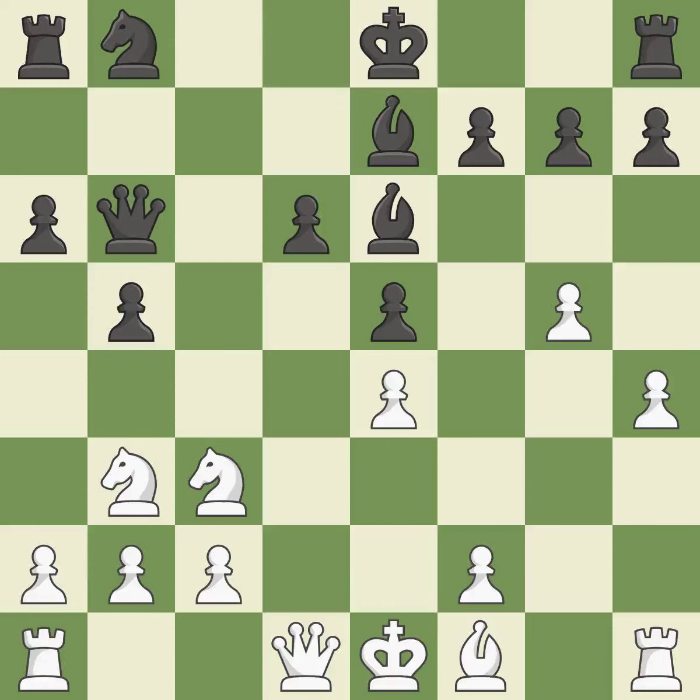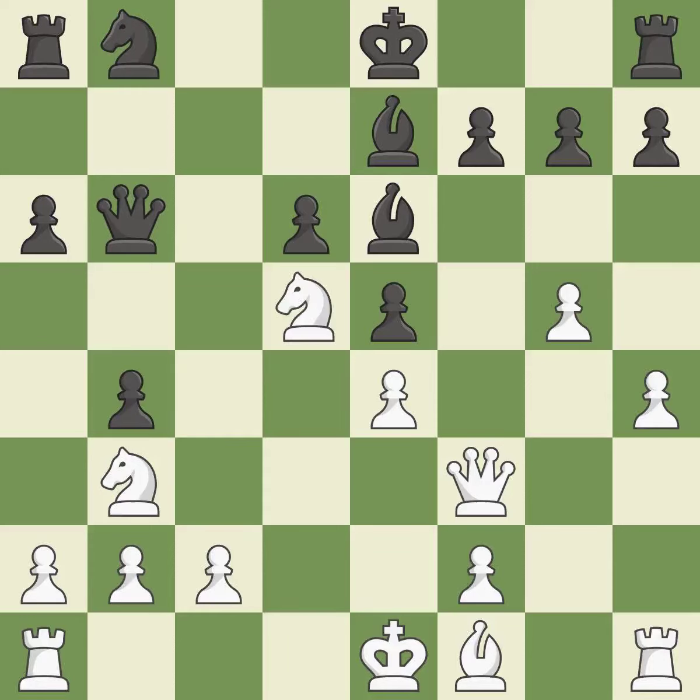Backs off — ideal. By developing a queen from its beginning square, this activates the queen — ideal. This strikes a rival knight — ideal. This requires an outpost: a square currently in play where a pawn cannot push the knight off — ideal.